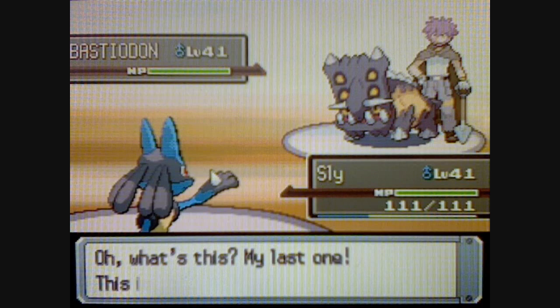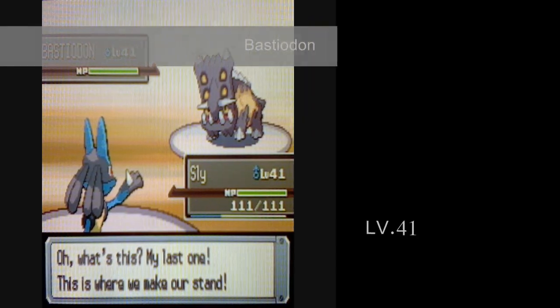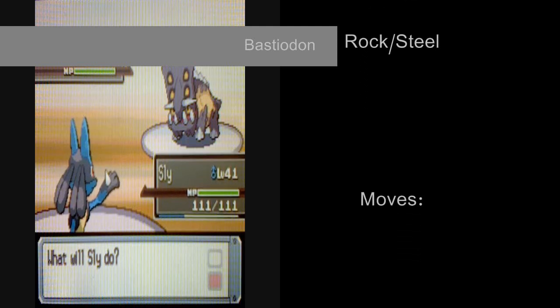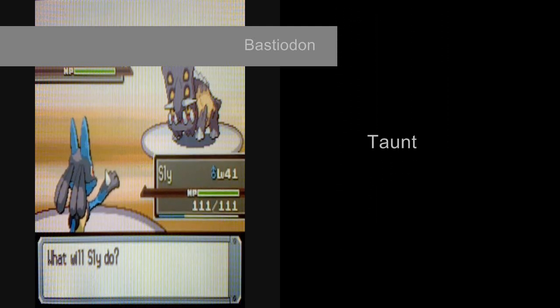Byron's most powerful Pokémon is Bastiodon, level 41, Rock Steel-type, with the moves Metal Burst, Stone Edge, Iron Defense, and Taunt.